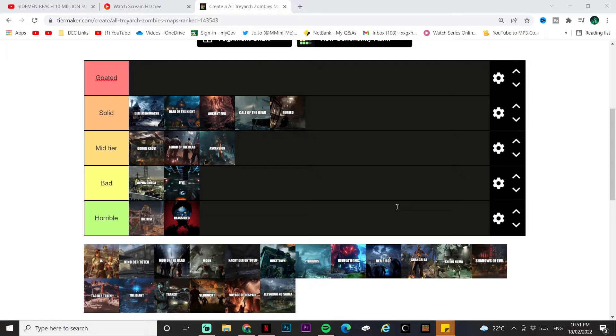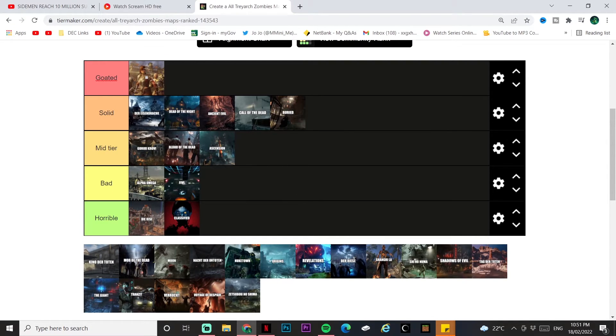Nine — the layout is very simple but effective. The easter egg is very interesting and it probably has one of the easiest boss fights. Nine is probably my favorite Black Ops 4 map and I enjoyed it a lot. Nine goes into goated — maybe a bit high, but that's where it's going.